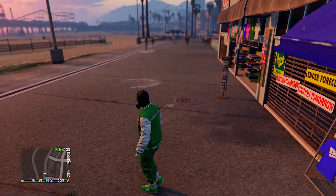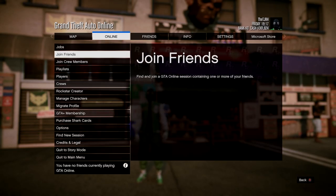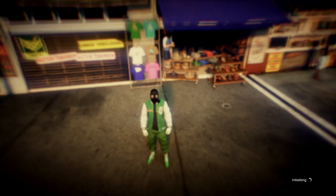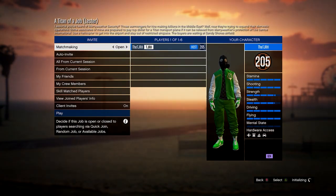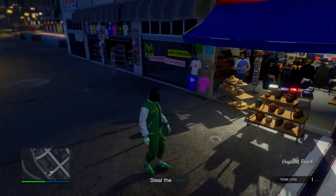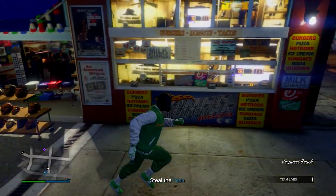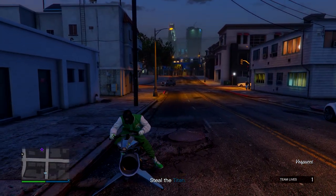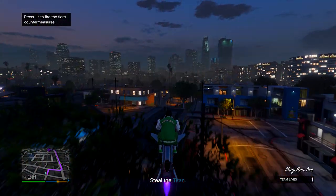After that, open your pause menu, go to Online, then Jobs, Play a Job, Rockstar Created, and head down to Missions. Start up Titan of a Job. Once you load into the job, head over to any ammunition store in the mission. You'll notice you have the invisible torso and your gas mask is still on, so make sure you do have the gas mask on and then head over to the ammunition store.